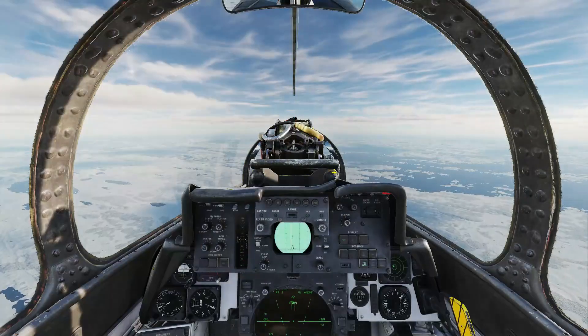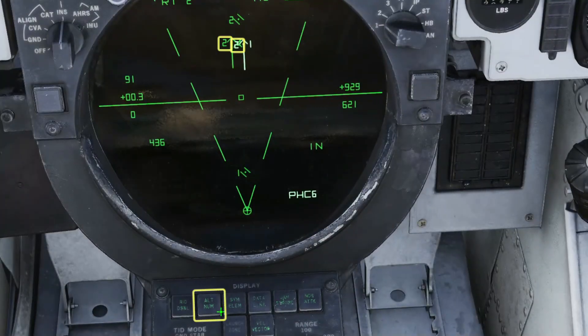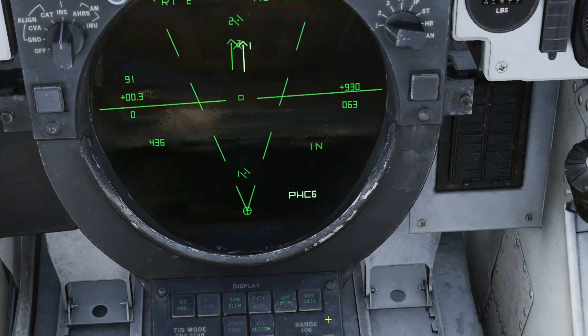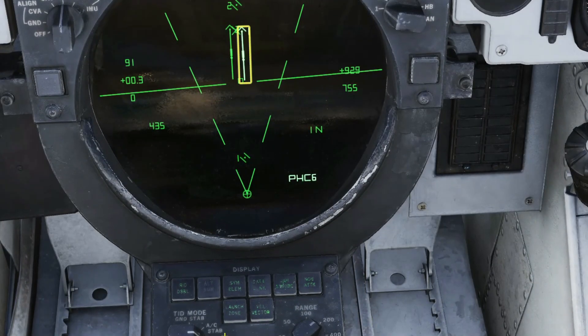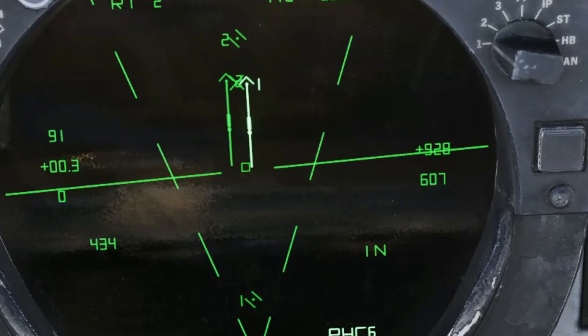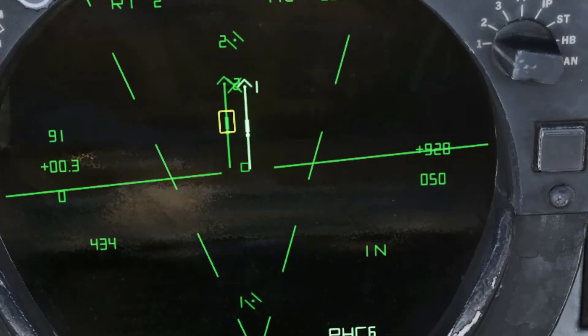Now let's set up a couple of bits from the backseat. For oncoming targets, set the missile gate to nose quarter. Turn off the altitude number to declutter so you can see the target priority. Turn on the launch zone display. Now the target stems will shrink as the target comes into range — the dot indicates maximum range and the dash indicates optimal range.